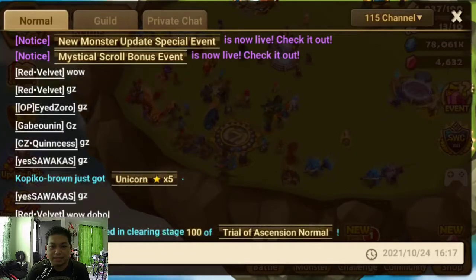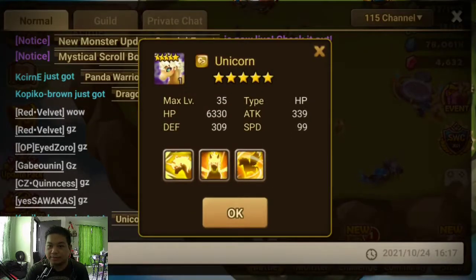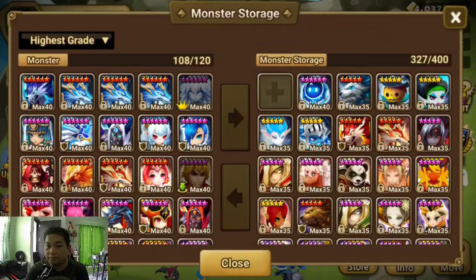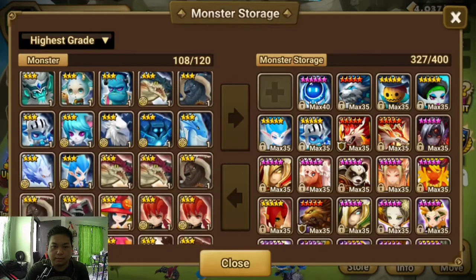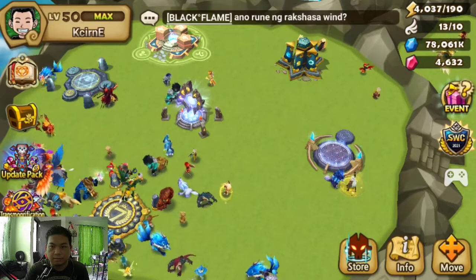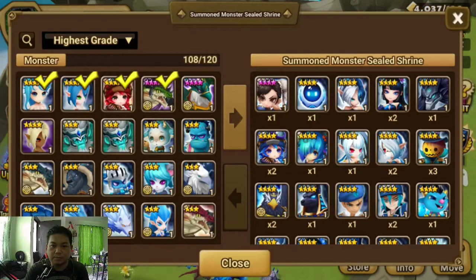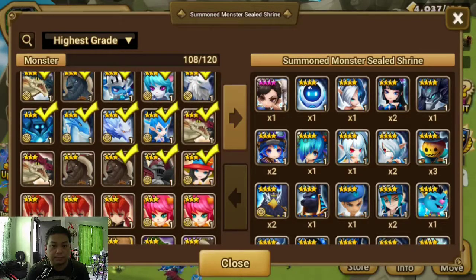Just got the panda! Oh, somebody got a dragon knight — nice, and a unicorn. Yep, we got the fire one and we got — there we go, nice. We need to store some monsters as well — one, two, three. Okay, so far so good.